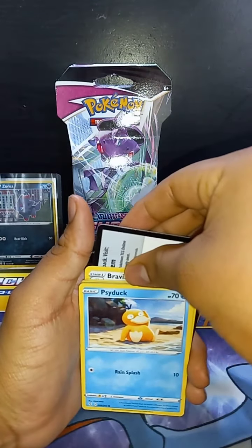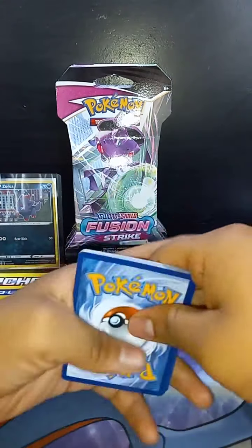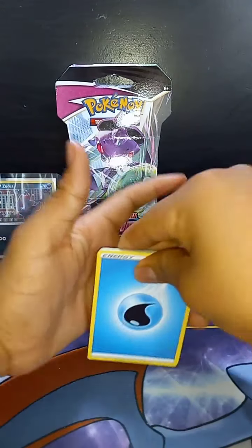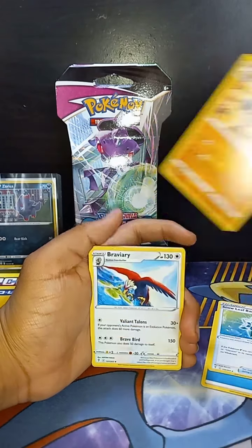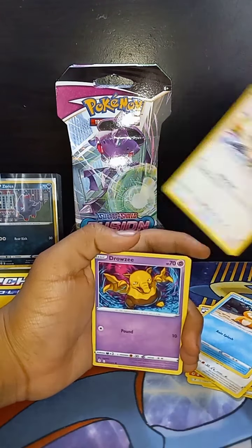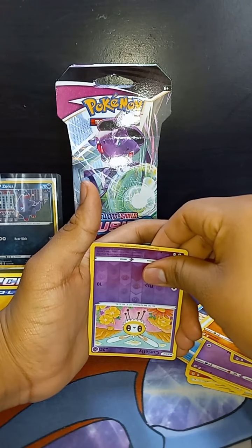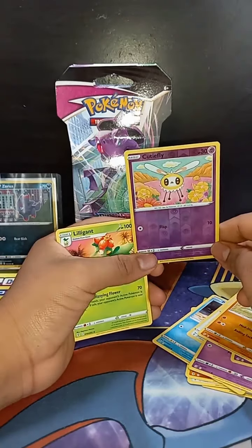Let's get a good one. There you go. So I believe for this, it doesn't matter what color the code card is. That's four from the back. Water energy. Hippodung, Bravery, Psyduck, Rufflet, Drowzee, little baby, Roller, and a Cutiefly upside down. I thought that was good luck — well, it's not good luck, it's just an upside down card.